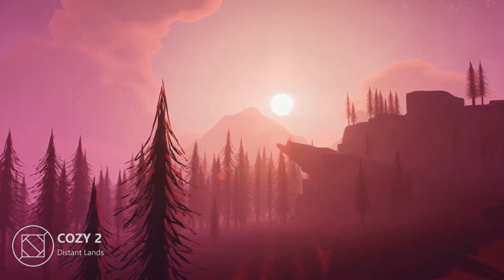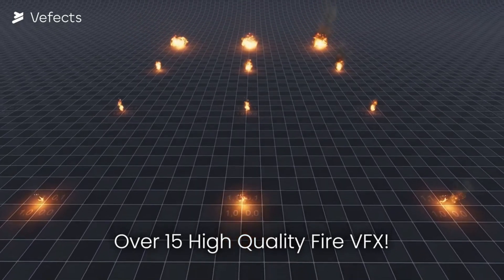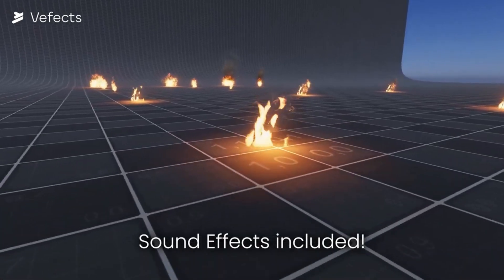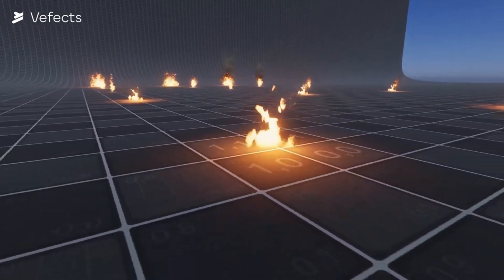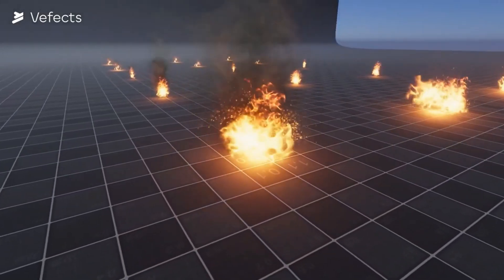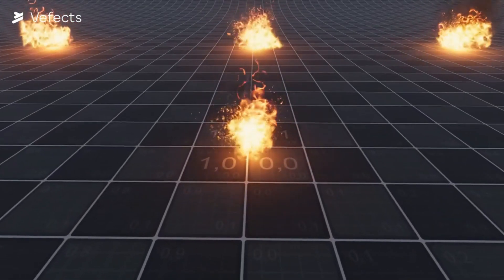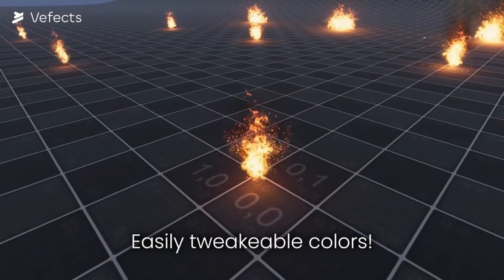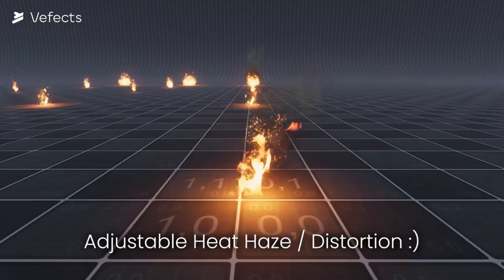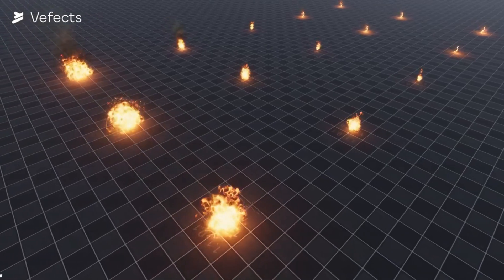Oh, and did I mention it even has a mobile mode too. Moving on to number two, I have a free asset for you. If you've ever tried to make your own fire effects, you know that it can be challenging and it's not as straightforward as it seems. If you want some really great out of the box effects, these are great. You can tweak the colors very easily, and you can also tweak the haze and distortion levels. It even comes with different flame sound effects and smoke effects. When it comes to free assets, this is about as good as it gets. Highly recommend checking this one out. Only thing to keep in mind is that it is currently only compatible with the built-in render pipeline.